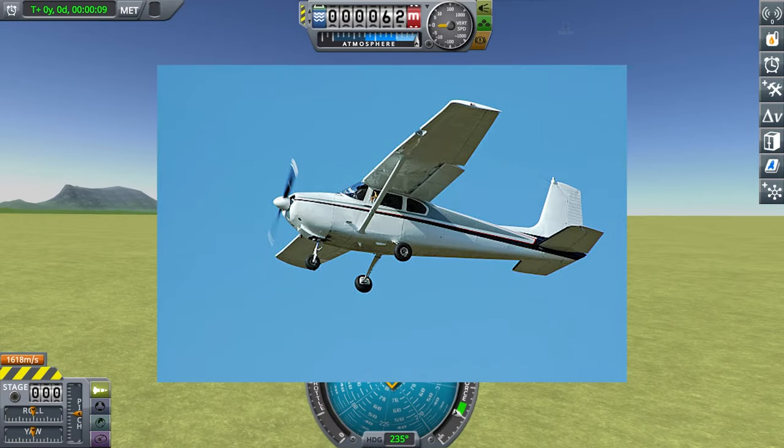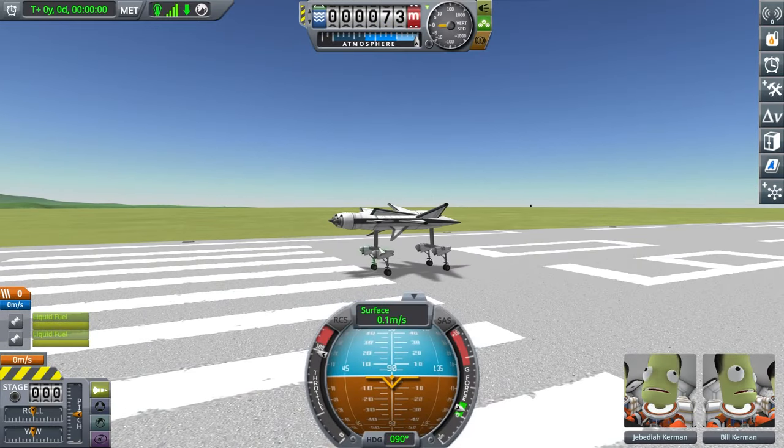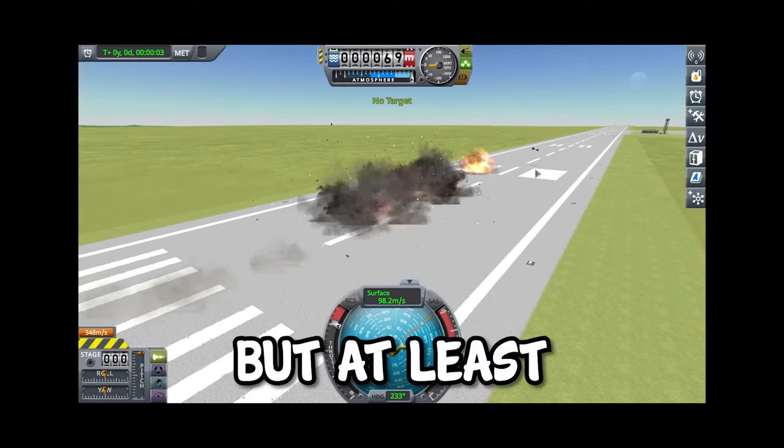Maybe I need to actually look at a real plane and make that. This looks great. No air — I need an air intake. This should work. Still not working. What about this? Yes. I fell over, but at least the engine worked.